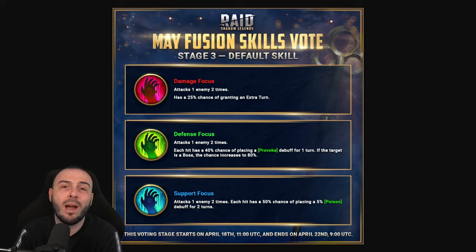They can surprise us with very good multipliers, so it's a risk we gotta take. The defense focus one - which seems to be the winning one for the A3 - attacks one enemy two times, each hit has a chance of placing a provoke debuff for one turn. If the target is a boss, the chance increases to 80%. Fully booked it will probably be 100%, which already makes him great for the Head of Decay in Hydra as a provoker. Then the support focus attacks one enemy two times, each hit has a 50% chance of placing a 5% poison debuff for two turns.